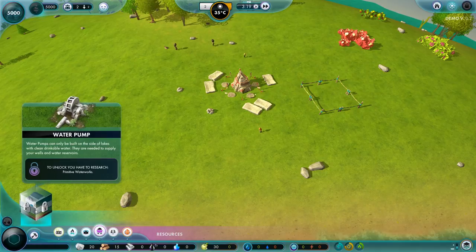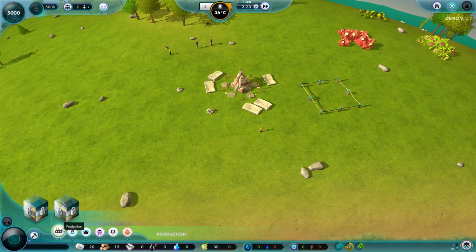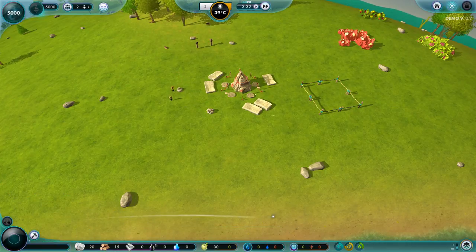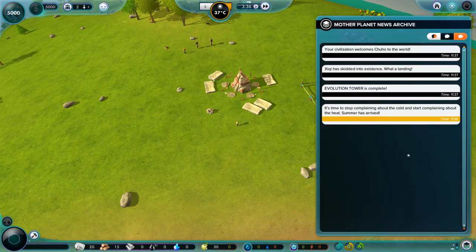Let's have a look at resources. We need to unlock — we need to have research. Resource management is all locked, everything's locked. So basically we can move around. Let's see if we can access a research tab then.